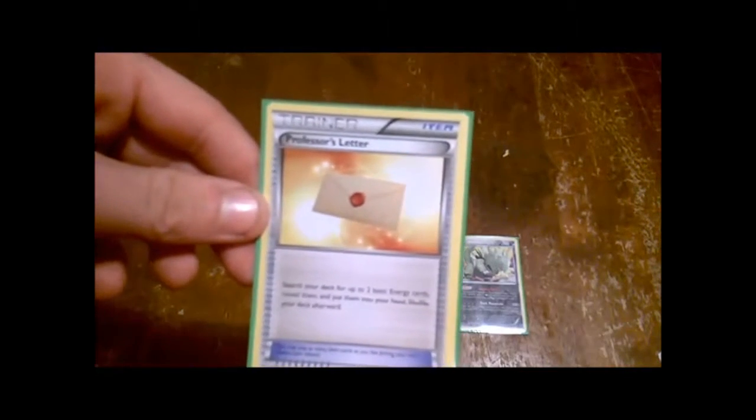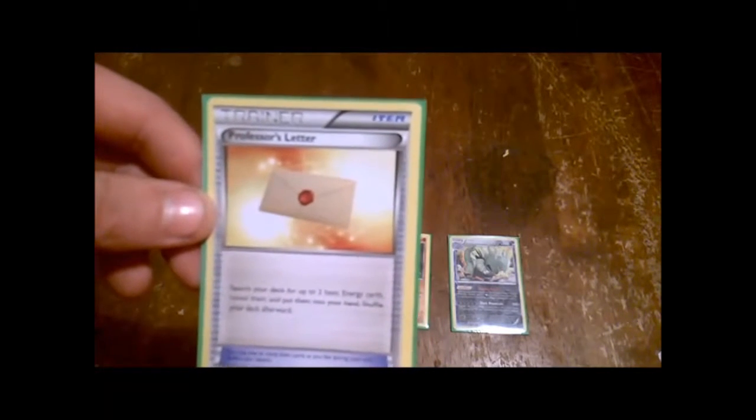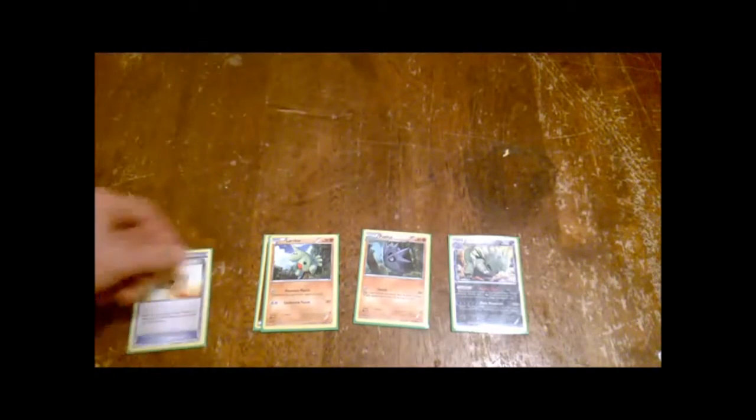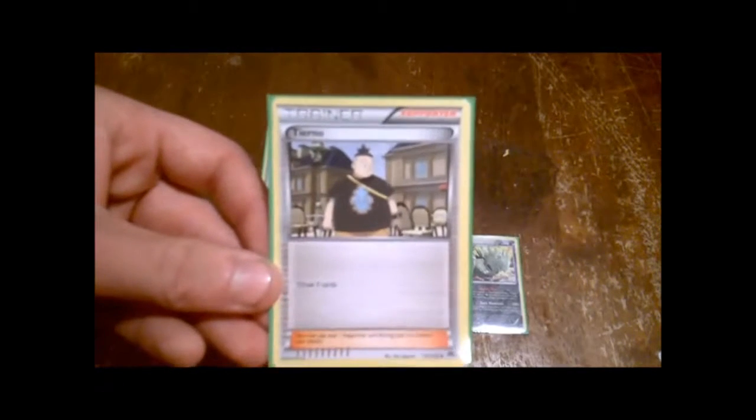Now we move on to trainer cards. There are three types of trainer cards: stadium cards, supporter cards, and item cards. Item cards are either one-turn use or you place them on your Pokemon. This card is Professor's Letter — it's an item and it allows me to search my deck for two basic energy cards.